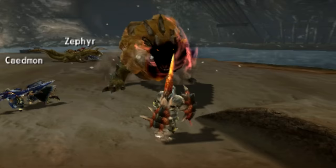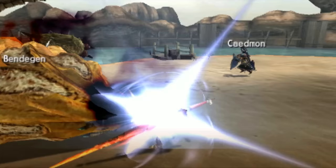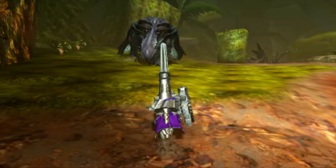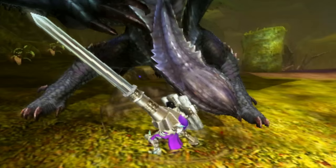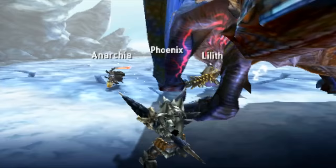The Adept takes that to a whole new level. Sure, you do lose your ability to actually counter freely with the Adept Lance. What you do instead is press the R button to pull your guard up, and if you do it at the precise time a monster would hit you, you have a new counter. Now, this counter is powerful, but only if you're really precise. If you're not the most patient person or don't have the best timing, the Adept style is going to be the biggest waste of your time.